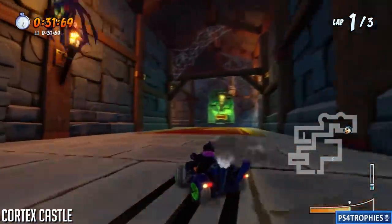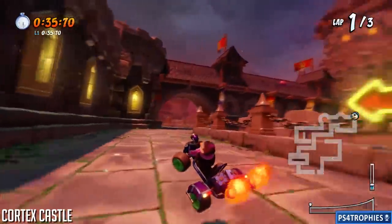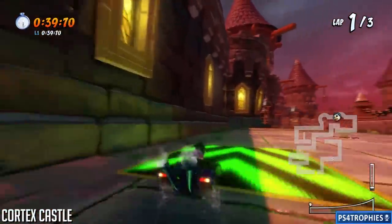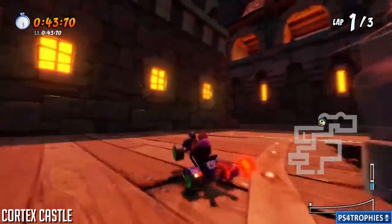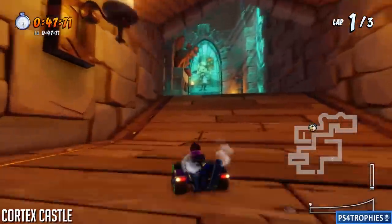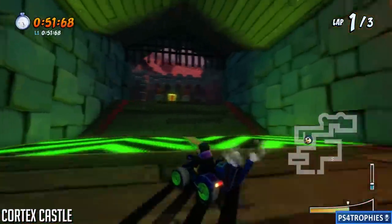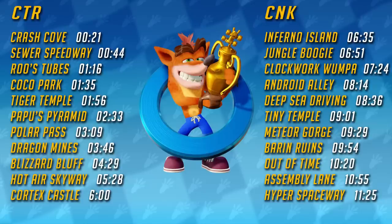Next up is Cortex Castle. The spiders always creep me out, but we're going to be inside and make our way outside and then back inside again. As you enter the area there's going to be a track just to your left that you can jump up to. Jump through here to the left and you can make that corner a little bit quicker. That's it for the CTR tracks.